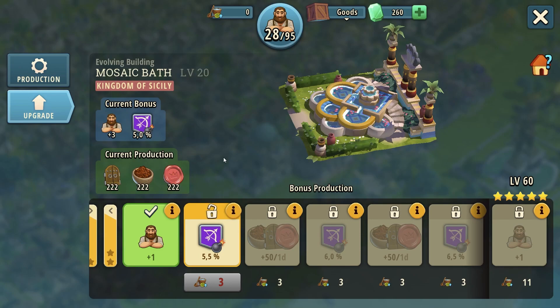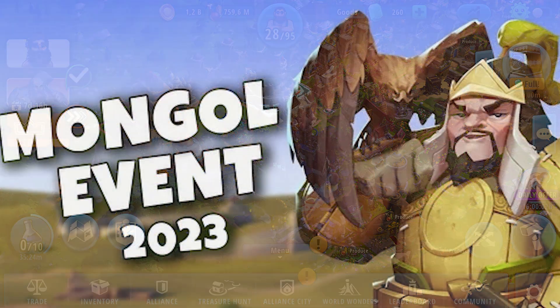Forget about the Persian Palace — it's absolutely garbage. Choose Mosaic Bath whenever you have the chance to level up an evolving building.